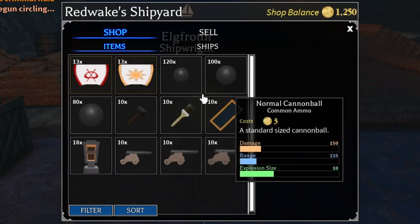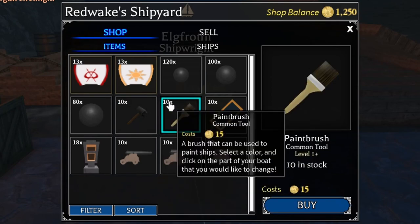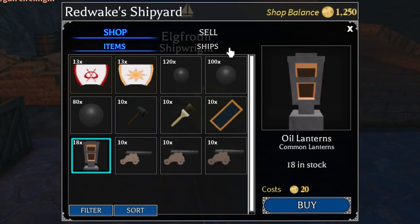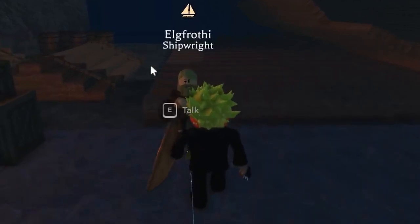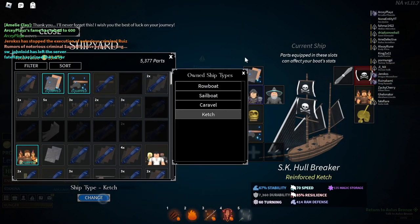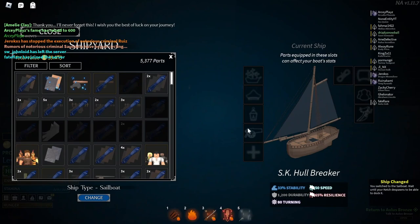You can buy sails, cannons, a repair hammer which I suggest you buy, a paintbrush to paint your ship, a nameplate to name your ship, and lanterns. Those are all the cannons. If you go to the ship tab, this is where you buy a boat. From Redwake your starter boat will be a sailboat. When you buy it, it'll say you own it and it'll immediately be equipped - everything will be empty and it'll be your current ship.